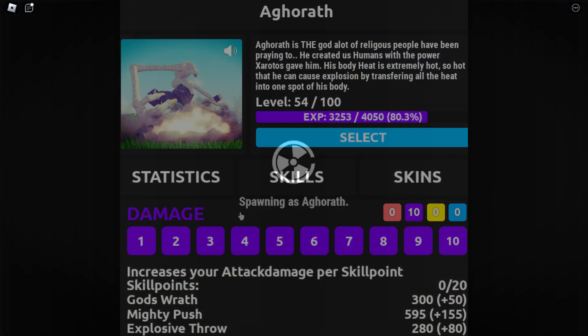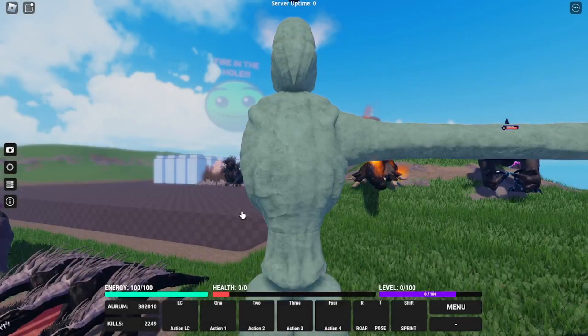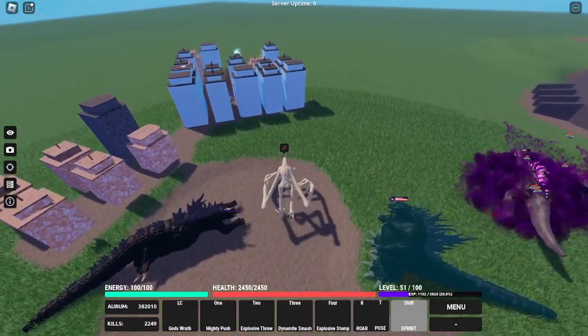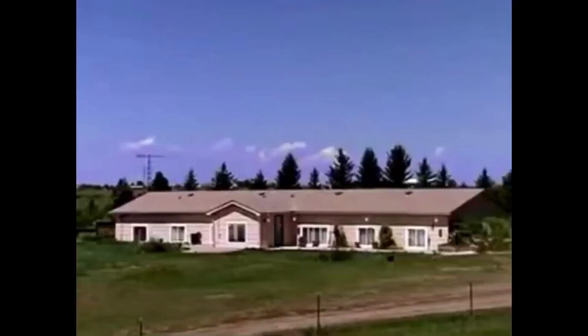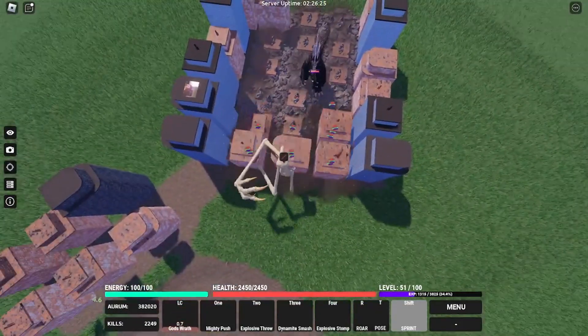Agorath seems to be more on the slimmer side. When Agorath was added, people thought he would have massive range because of his long arms — like a huge giant range. But they just made his range the same, with his little stubby arms.